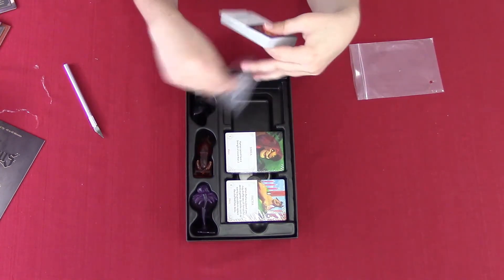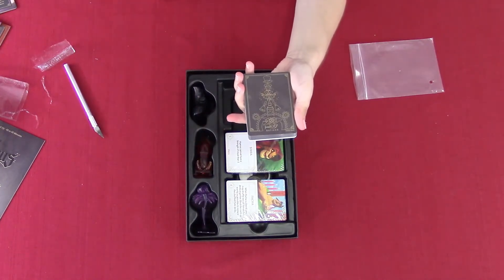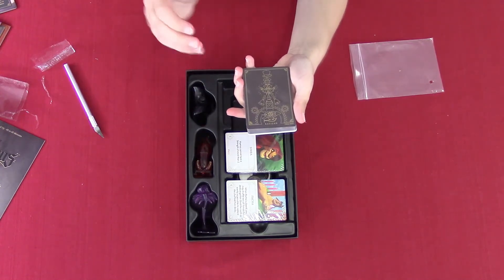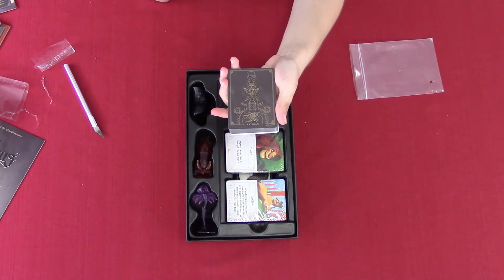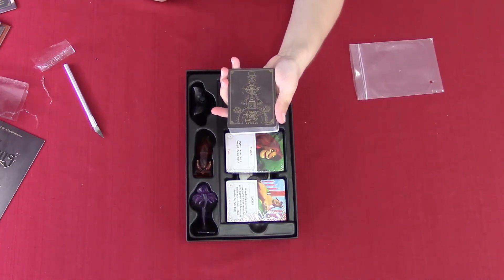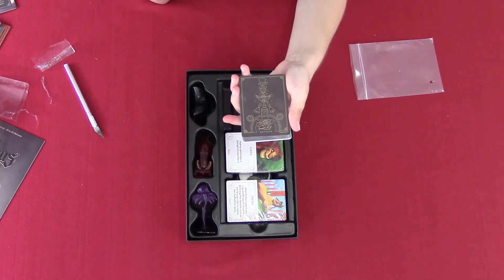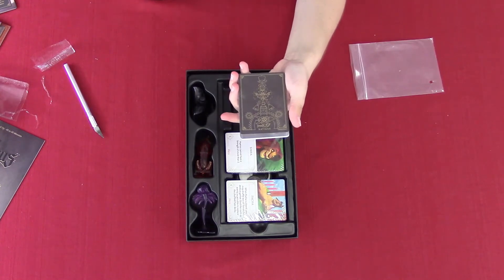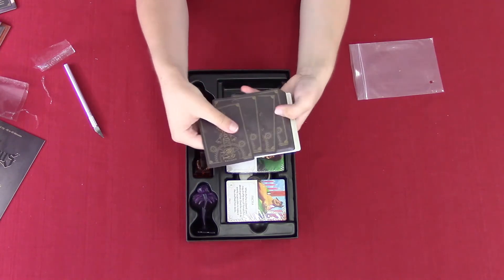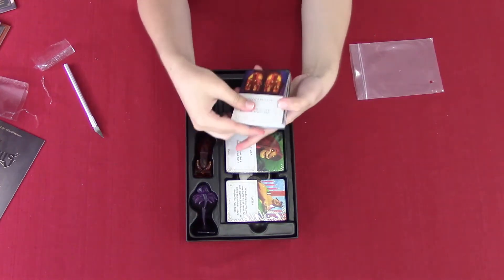Okay, so here we go — you can just slide them out. This is what Rattigan's deck looks like. You have his sidekick, his top hat, his blimp — I think that's the airship balloon thing. And then Big Ben, because it takes place in London, England specifically. And it has the gears for the clock tower. I really like these — each villain has their own designed deck.